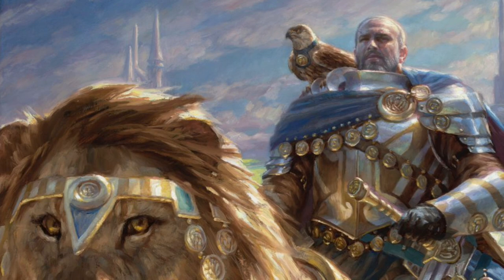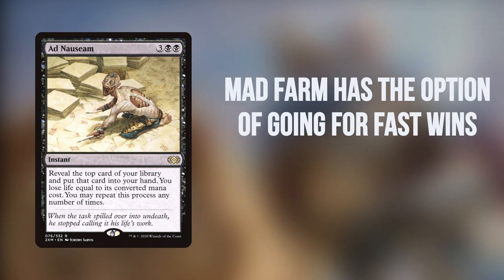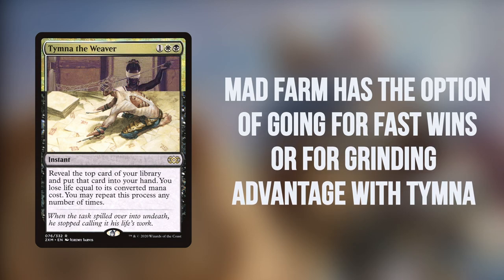Madform is an interesting deck because it has the option, based on pod composition, to either mulligan for an extremely fast turn two — sometimes turn one wins off fast Naz — but it also has the ability, if you assess the pod correctly, to just set up an early Tymna board state to accrue value until you're able to force your win in. It is a deck that's extremely good at forcing the win.